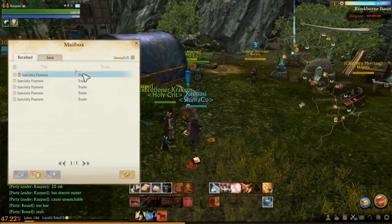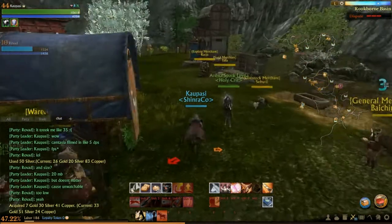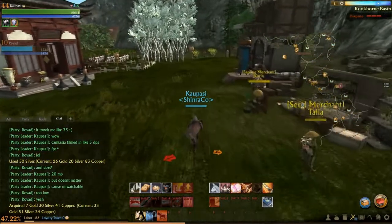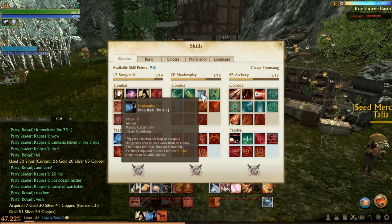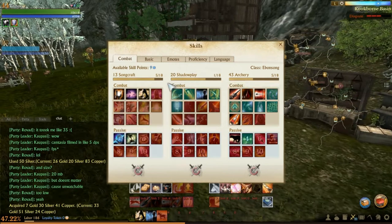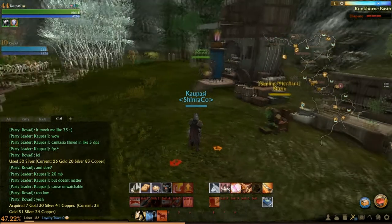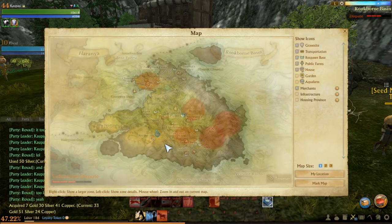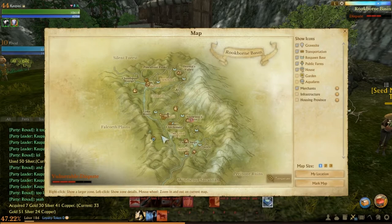Hello, today I'm going to try to show you the shortest route to get, as you can see, 7 gold. It's in Harania. You should have a Shadowplay skill tree — doesn't matter which level, because you'll get it at level 10 and you need the 3rd skill drawback, as that's a necessary skill. I also recommend having Songcraft with Quickstep to make your ride a little bit shorter.